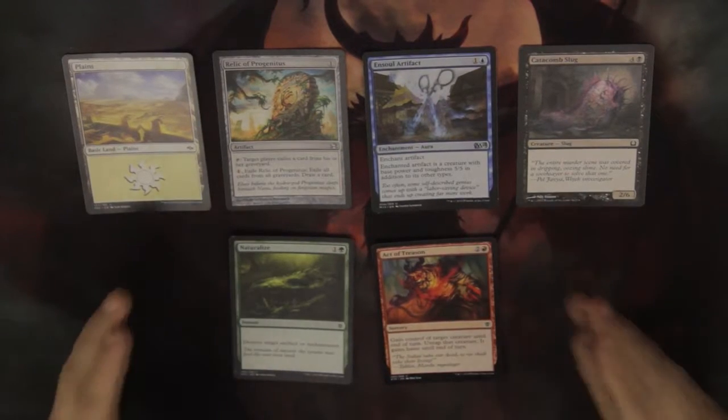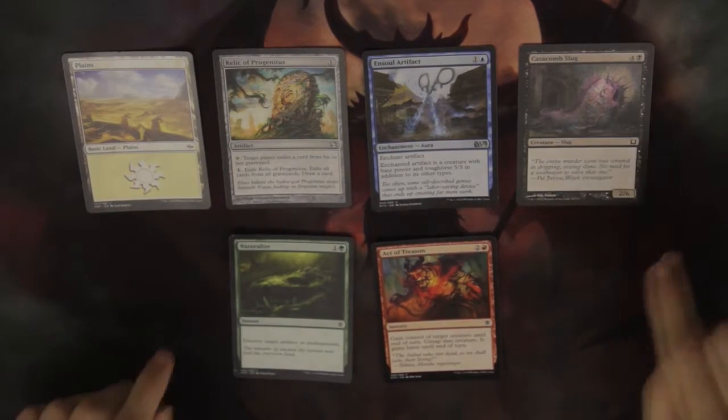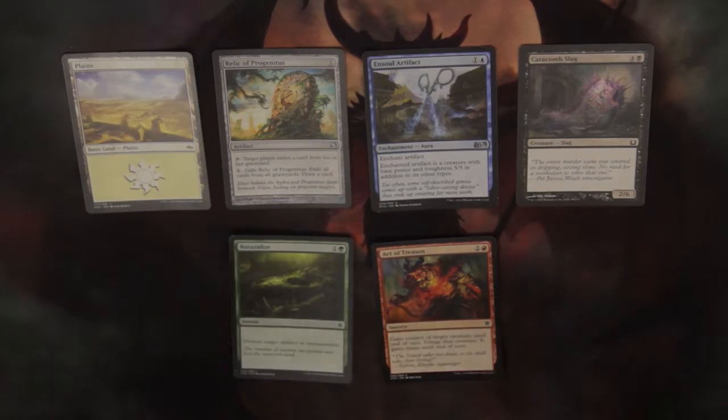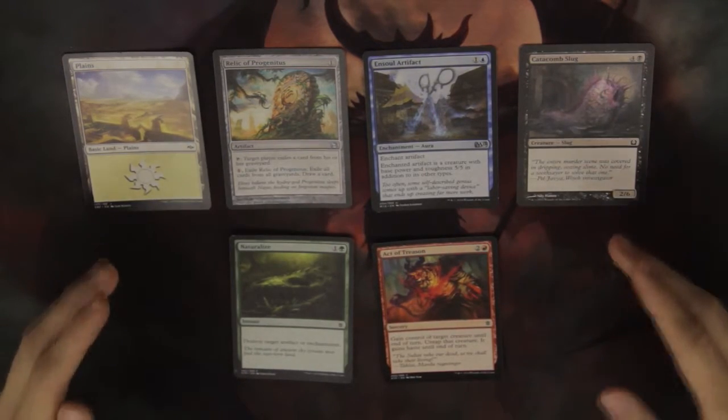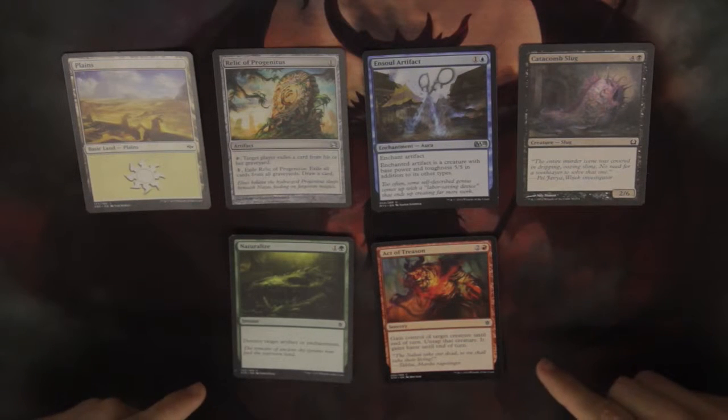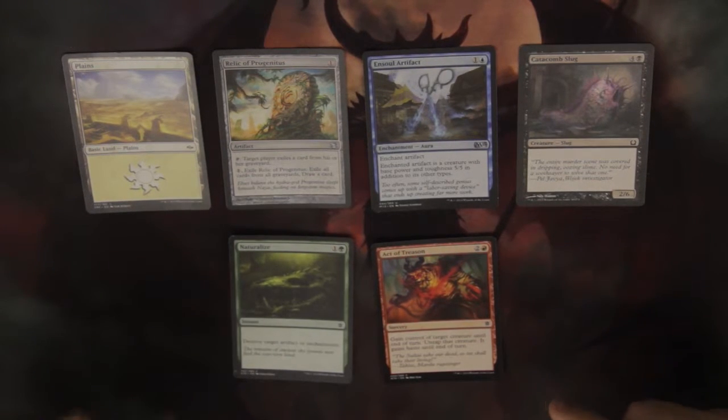So now I'm going to explain the different card types used in Magic the Gathering. This top row of four cards are permanents. Permanents will come into play and stay in play until something removes them from the game. These bottom two are non-permanents. Non-permanents will do their job or task and then are immediately removed from the game afterwards.